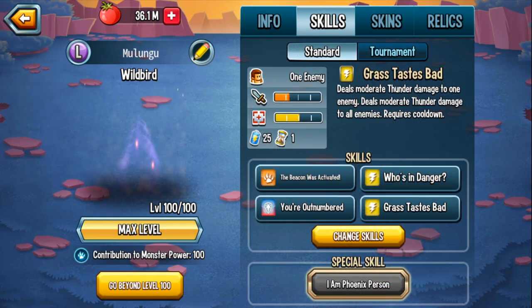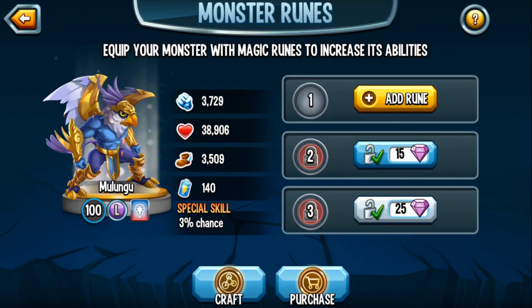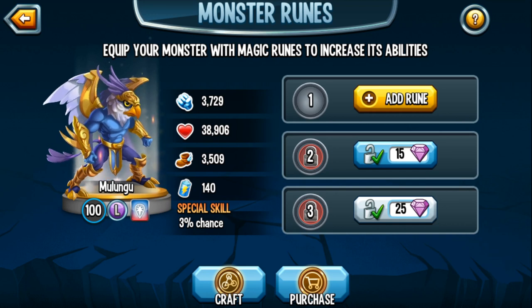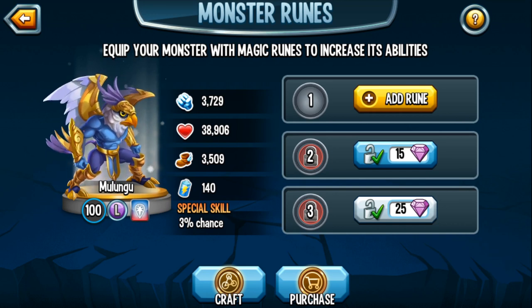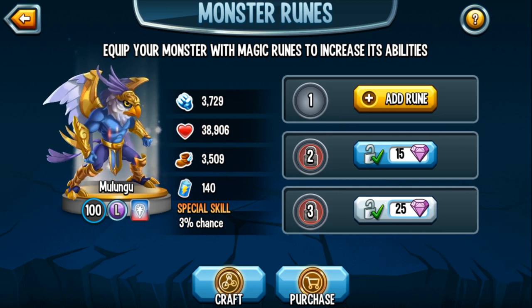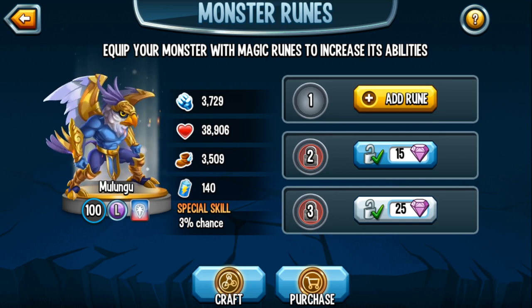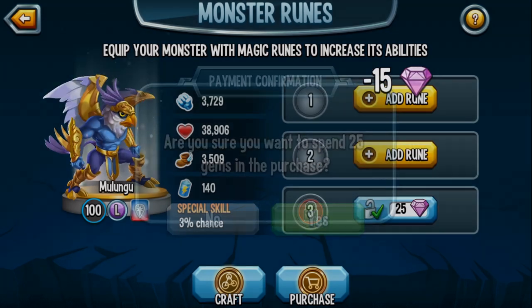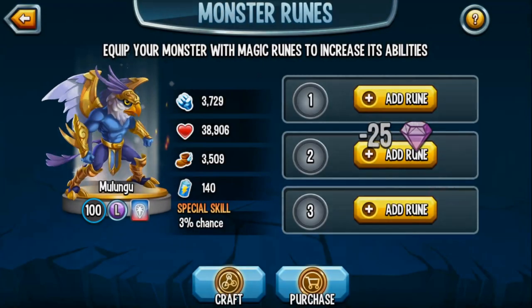Here we have Wild Bird at level 100. If you saw my analysis on this monster, you'd know he has an incredible power stat of 3,729 — literally the third highest power stat in the whole game. The only two monsters with a higher power are Hyperia and Radar. Radar isn't even that good, and Hyperia's more of a tank. Wild Bird also has an incredible life stat and incredible speed stat, so he's overall a phenomenally phenomenal monster.